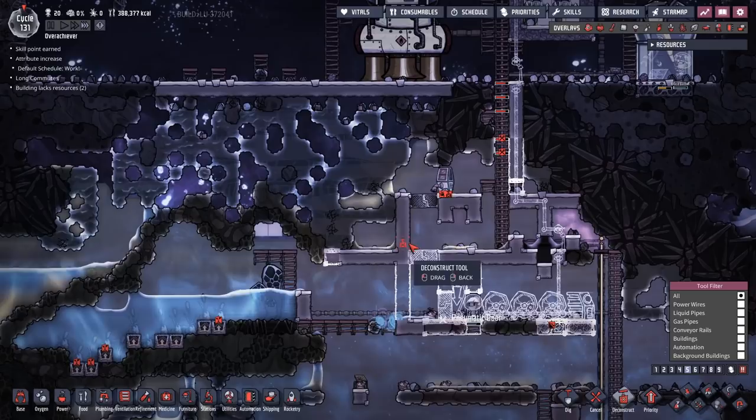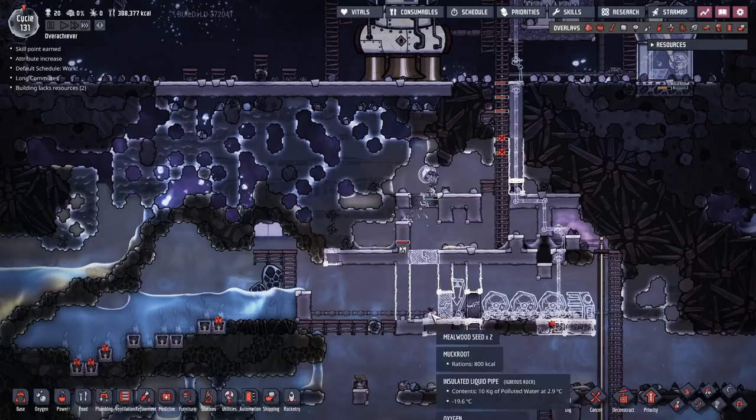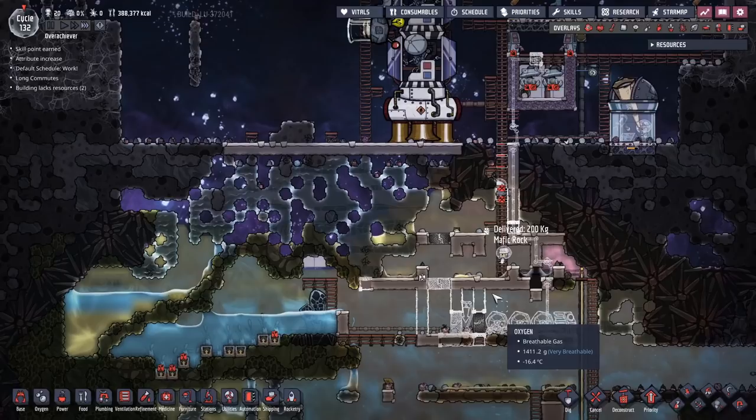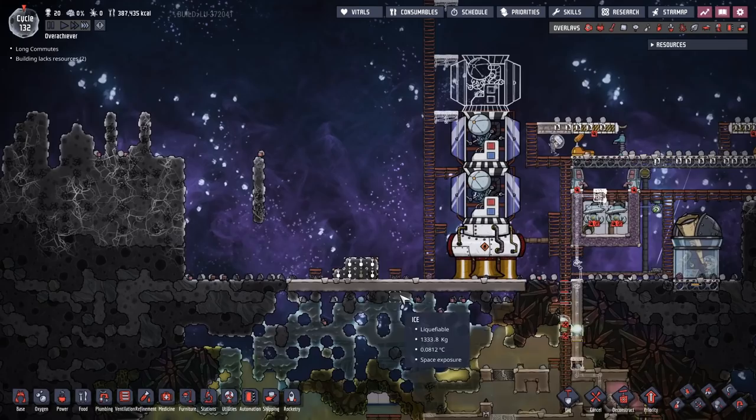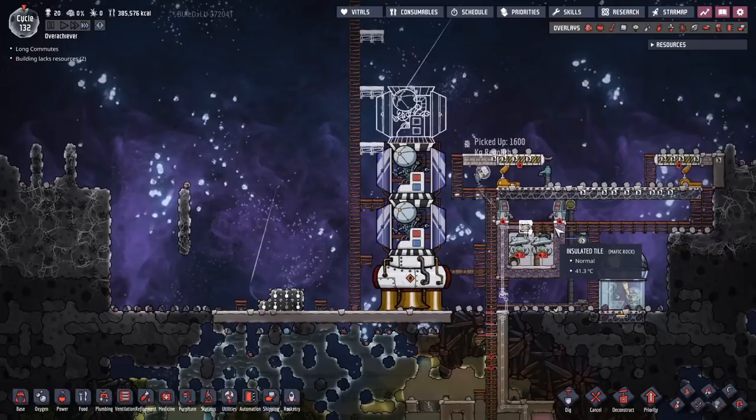I'm moving them all down there. I put that on the wrong side — it should be over there. If I drop the eggs down here my duplicants will be able to grab the eggs and it'll result in an infinite loop, so we want to avoid that. That could be very useful hot regolith for making some steam — we'll chop that up and see what happens.